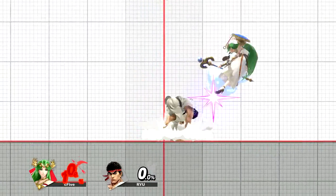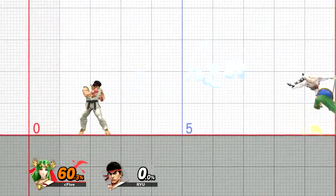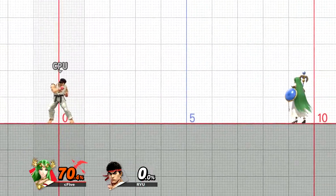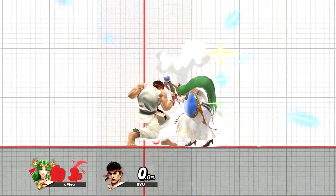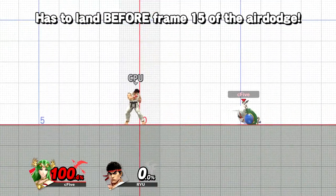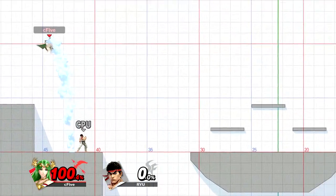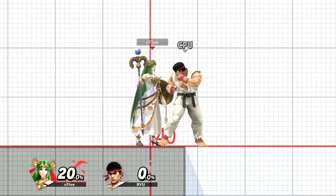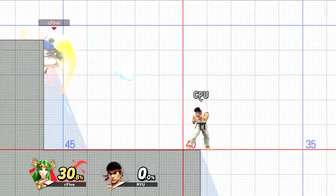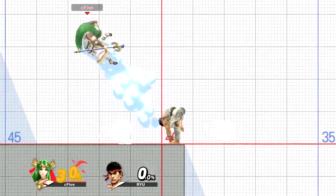Teching has become a lot easier in Ultimate. Usually when you fall to the ground after getting knocked back and press shield before touching it, you can tech. But you can also tech after already starting a neutral or directional air dodge — this only works if your character is in the tumble animation though. If you then air dodge and land before the 15th frame of the air dodge, you get a tech. This means you can even air dodge downwards into the ground and then do a tech roll. For walls it's a little different — only being in tumble isn't enough. It only works on walls shortly after you got hit, but the time window between air dodge and wall touch is still 14 frames or less. So you can theoretically air dodge into the wall and still do a tech jump afterwards.